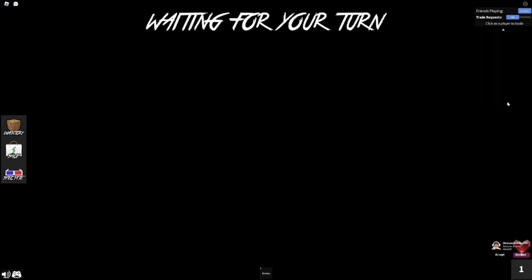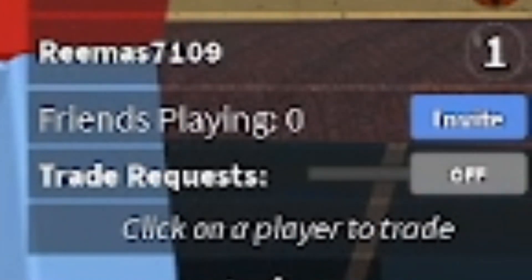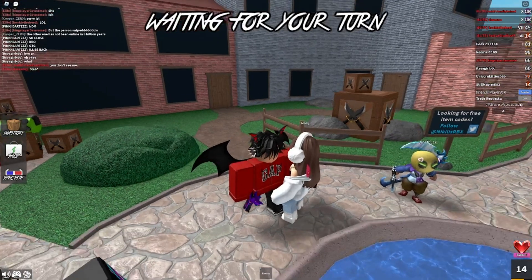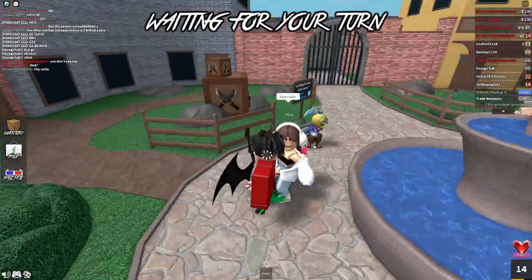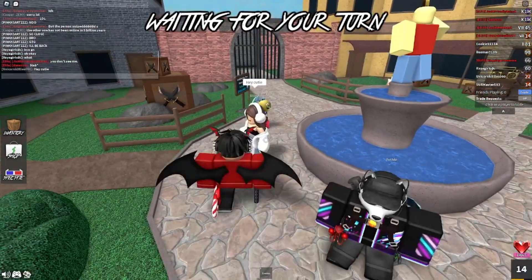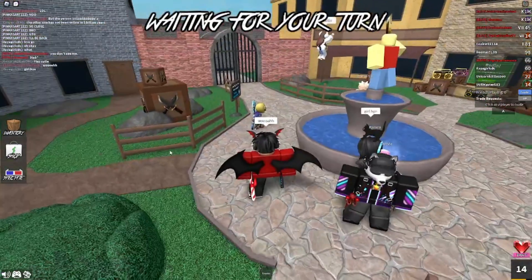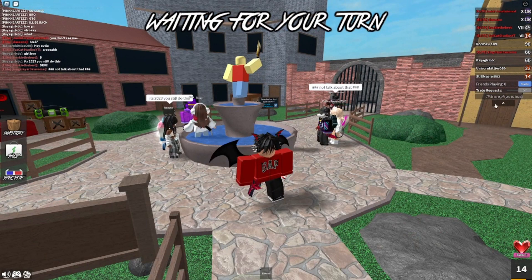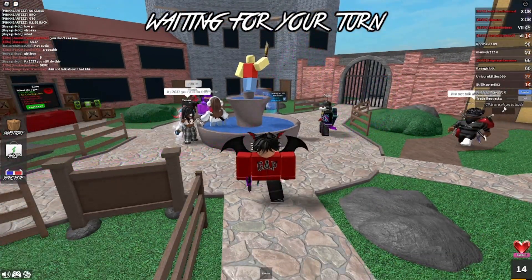Tip number 1: I'd recommend — see this switch right here? Usually it can be annoying to flip off this switch, but if you want to get better at the game, I'd recommend flipping that off so you're not distracted by trades. But if you are interested in trading, I'd recommend just trading when you're in the lobby. It also kinda closes many things.